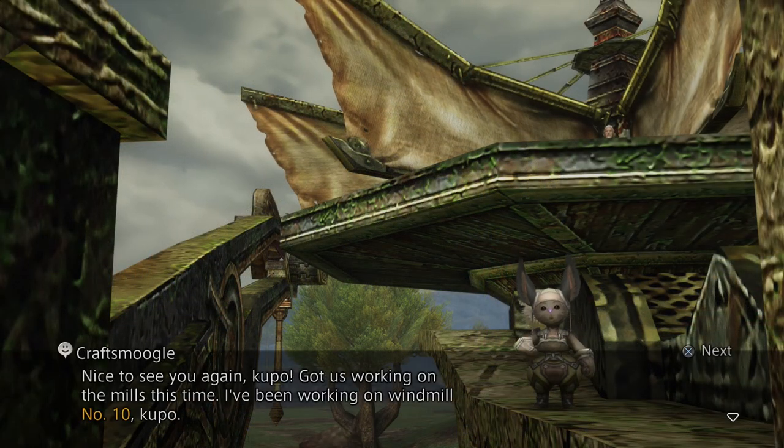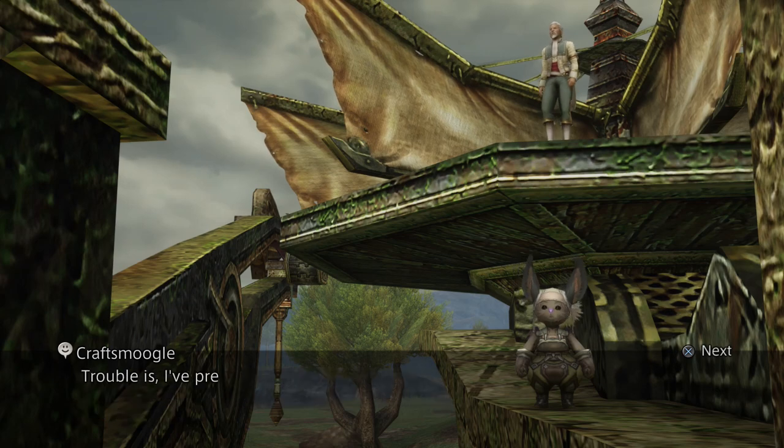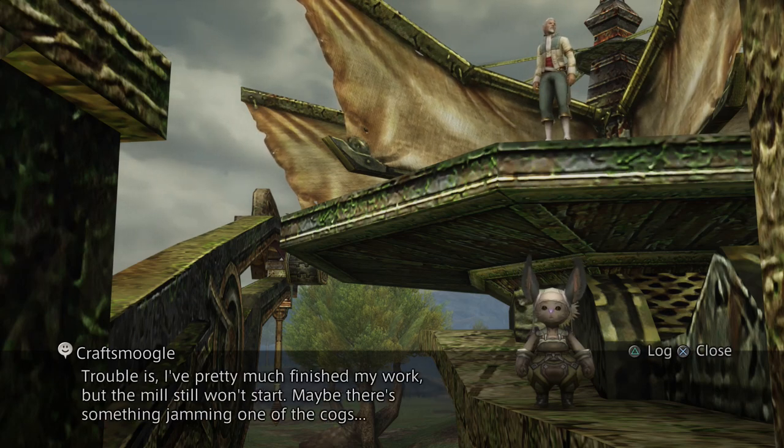This should spawn our quest giver. The Moogle speaks: 'Got us working on the mills this time. I've been working on windmill number 10. Trouble is, I've pretty much finished my work but the mill still won't start. Maybe there's something jamming one of the cogs.'